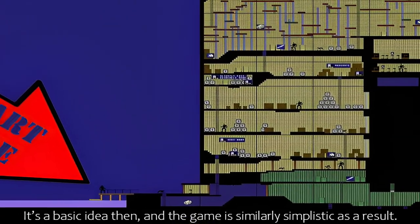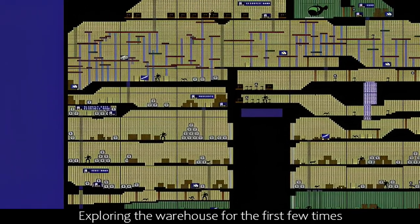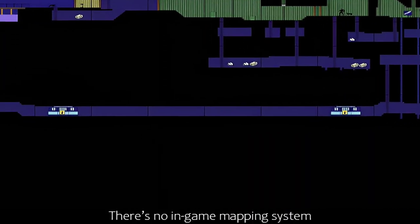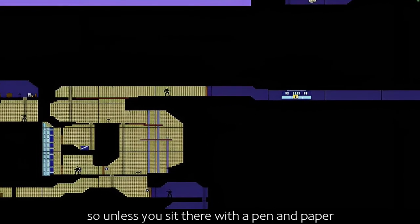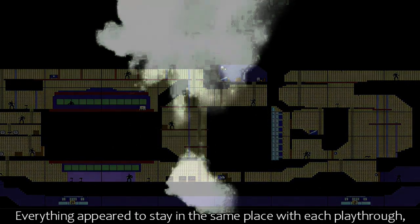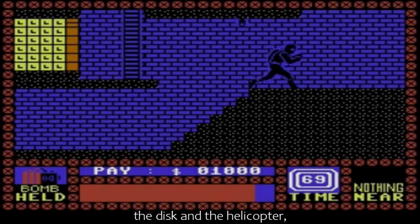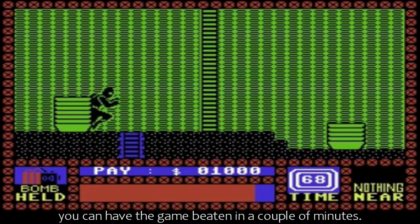It's a basic idea then, and the game is similarly simplistic as a result. Exploring the warehouse for the first few times will be an exercise in trial and error. There's no in-game mapping system, so unless you sit there with a pen and paper, you're going to have to just learn and memorise where each room is. Everything appears to stay in the same place with each playthrough, meaning once you know the location of the bomb, the disc and the helicopter, you can have the game beaten in a couple of minutes.